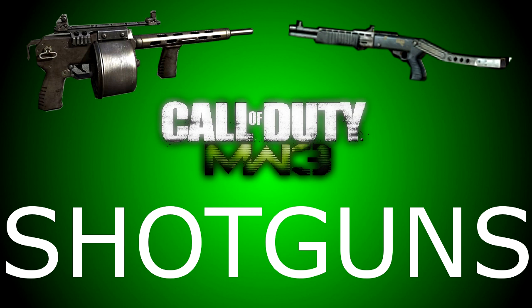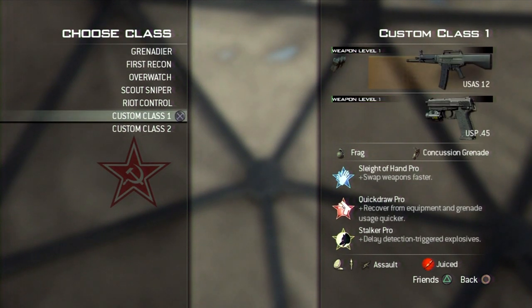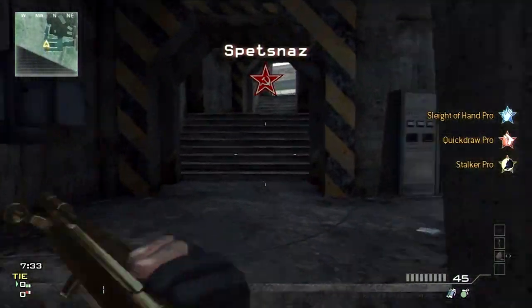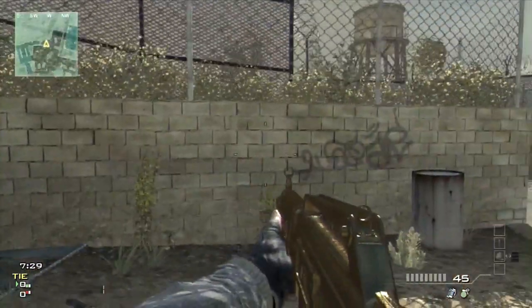By using more pellets. So I'm going to show you guys using the USAS-12 and the KSG-12. Here you guys can see me choosing my class. I'm going to start off with the USAS-12 and I'm going to quickly just go to a wall so I can shoot it.